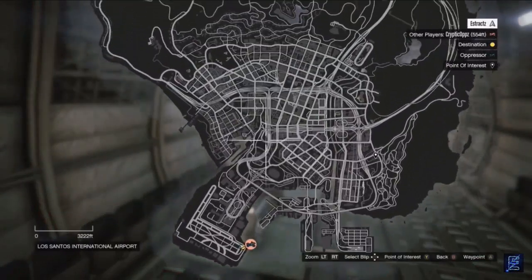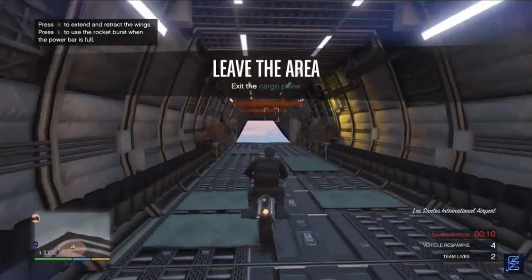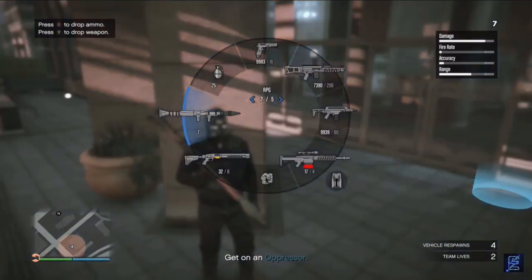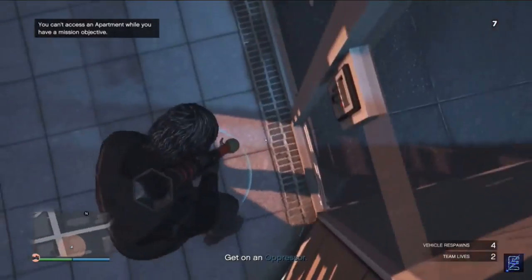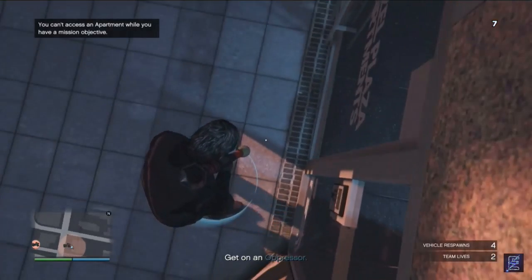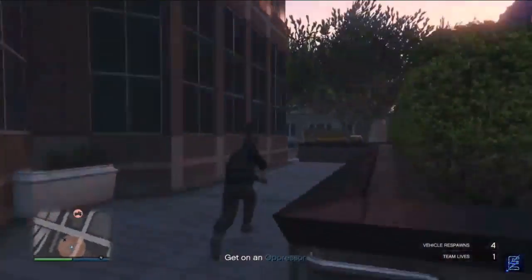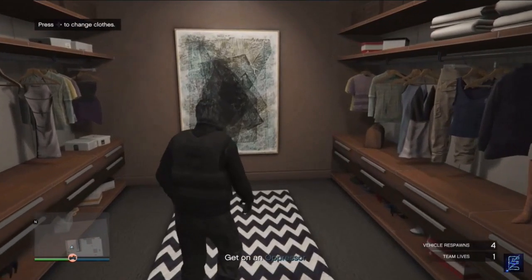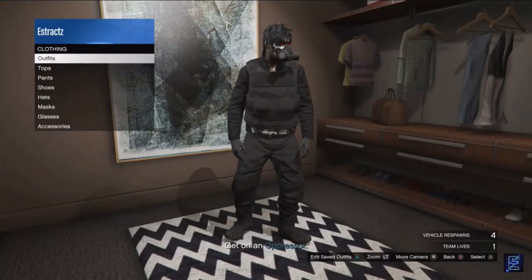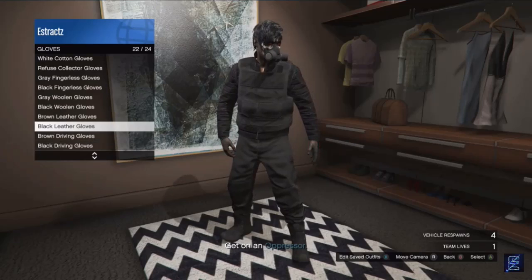Now you're just going to want to go to your apartment. You can't see your apartment on the map so you'll have to remember where it's at. Whenever you get to your apartment, grab an RPG or a sticky bomb — any explosive — and walk to the blue circle either at your apartment or at the house. Walk into the blue circle and blow yourself up. After you blow yourself up, whenever you spawn in you should be able to walk inside your apartment. Once inside, go down to your closet area and hit right on the d-pad to change your clothes. Scroll down to accessories, click on accessories, scroll down to gloves, click on gloves, and put on any pair of gloves you want.